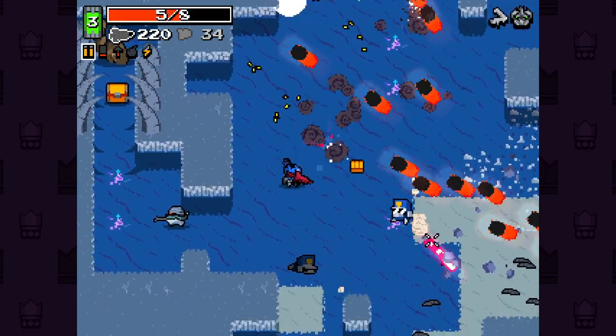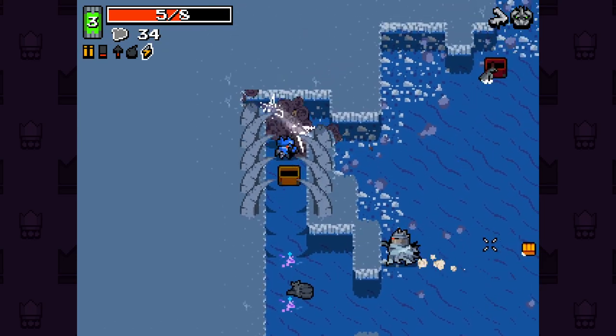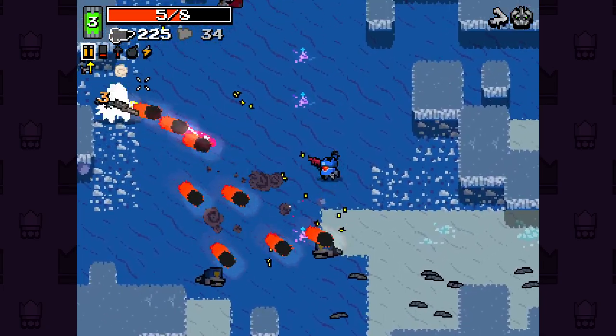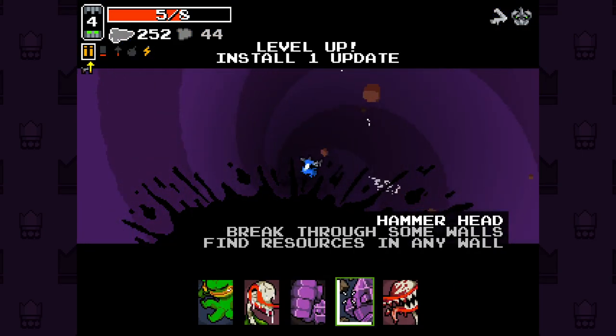Yo-yo gun there. I forgot how devious this boy was. We've got weapon drop again here. Just be very careful with this guy - he has a lot of spread. There you go, level 4 already. We are blasting through the levels.